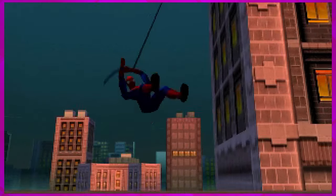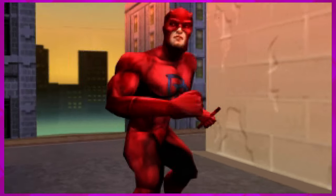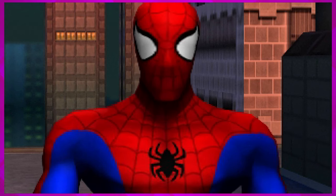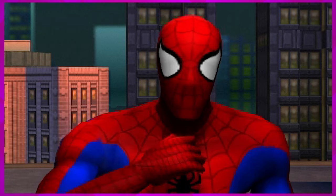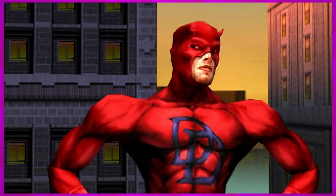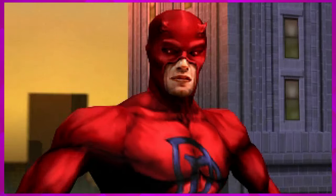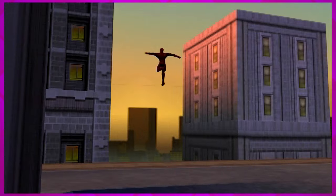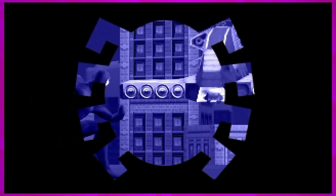Stan Lee came up with the character in general - a guy with the powers of a spider - but the other guy drew him up and gave him the look. I remember hearing Stan Lee talk about color a lot in comics. For the Hulk, it started out gray because of a printing issue, and they finalized the color of the Hulk because it was cheapest to print - all green. A lot of decisions were made on cost to print.